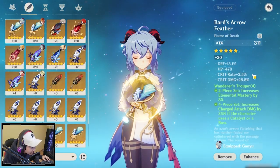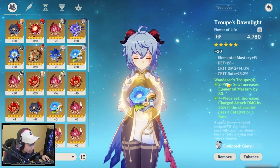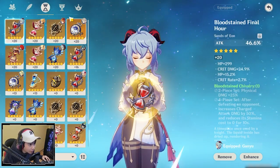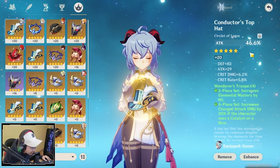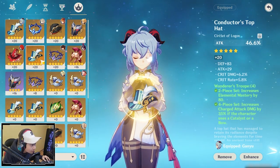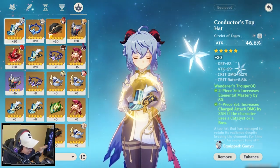For the feather, I have attack, crit rate, and crit damage. For the flower, I have HP, crit damage, and crit rate. For the hourglass, I have attack percent, crit damage, and crit rate. For the cup, I have cryo damage bonus with attack percent and energy recharge. For the hat, I have attack percent with crit damage and crit rate, and I'll also showcase with crit rate. But first, I'm going to showcase with attack percent.